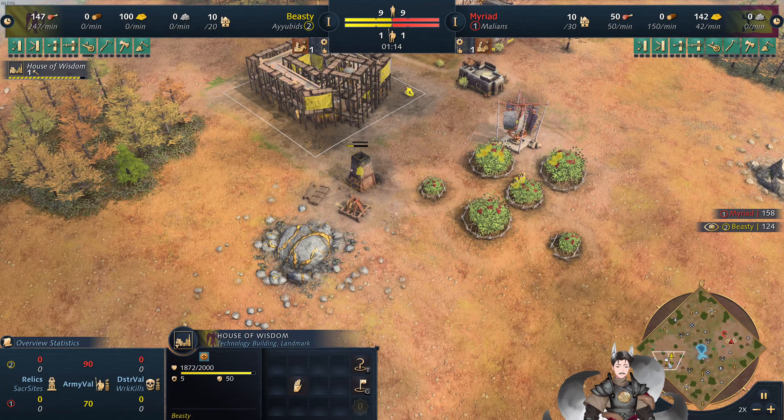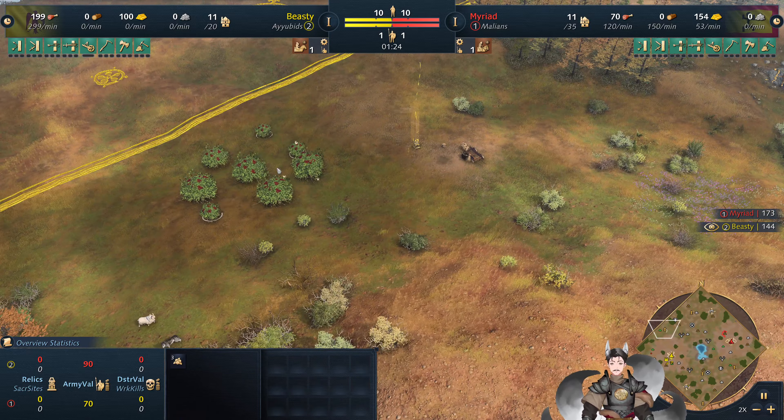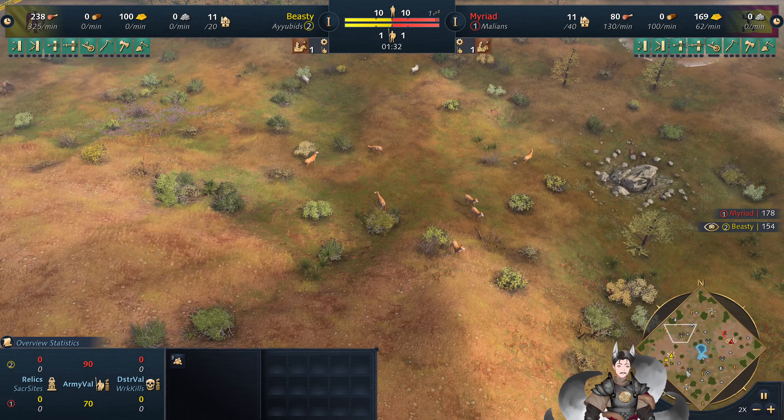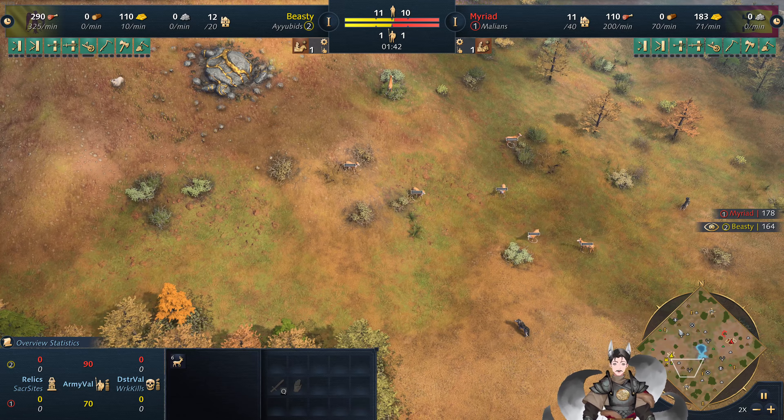Here comes the map generation. Of course, buried deposits here, another buried deposit back here — safe for yellow. Relatively safe spot here as well. Deer up front, deer up front next to some gold and past the stone, so maybe we have to put a second town center here.